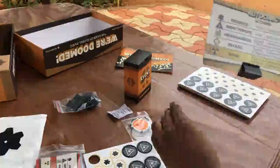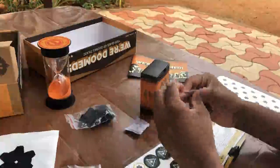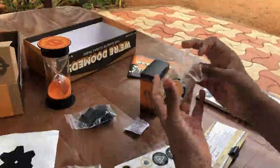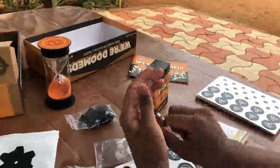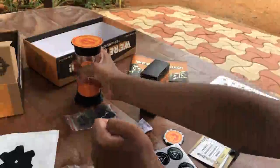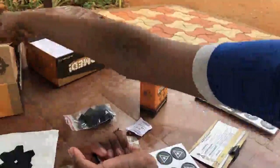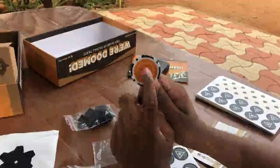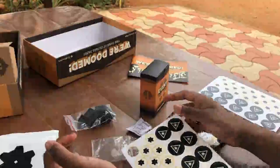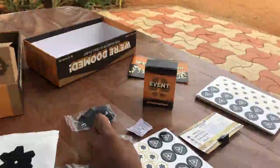There's an interesting mechanic to decide who gets the first player coin. Whoever rotates the sand clock first becomes the first player. The first player gets several benefits: they play first, gain one influence, and also receive one event card to resolve before proceeding.